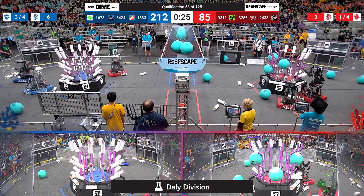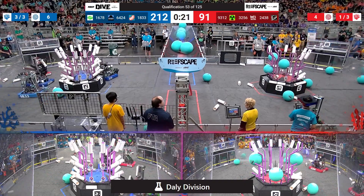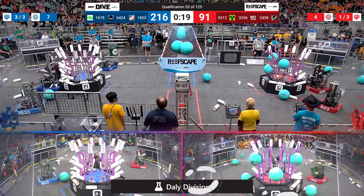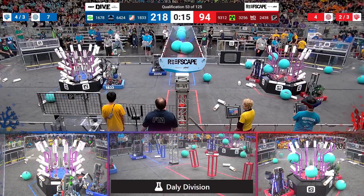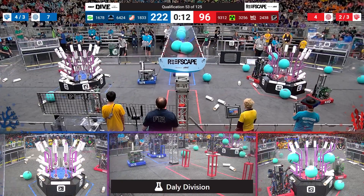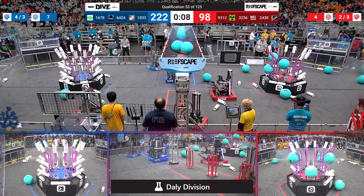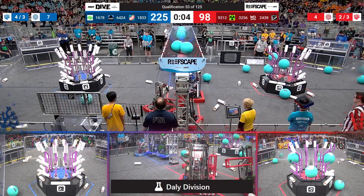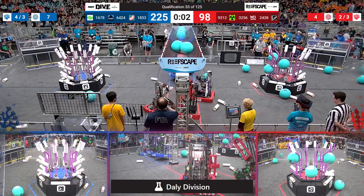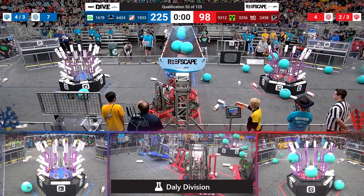25 seconds remaining. Blue is up 212 to Red's 91. Over on the red side of the field, 3256 lining up for a Coral placement, their partner NerdSpark trying to do the same. 10 seconds remaining. We've got a couple of Blue robots headed over to the barge zone. Stealth Panther Robotics up in the air on a deep cage, Citrus Circuits joining them, and Team Bean lining up as well, right as time runs out.